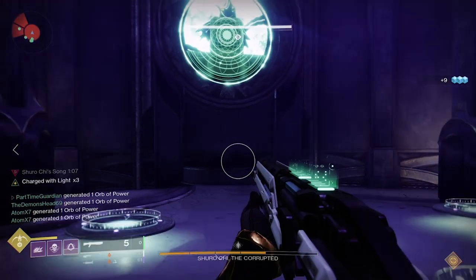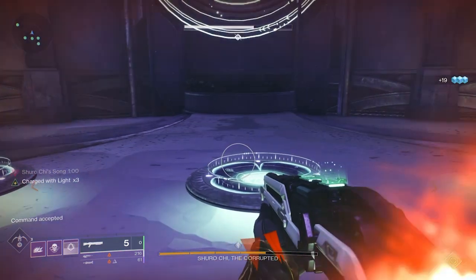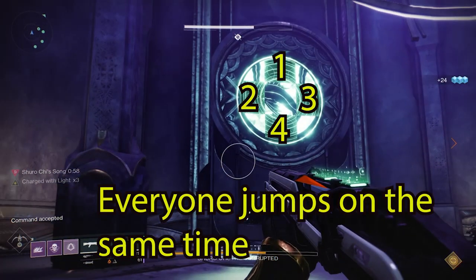For the four designated players, as soon as you get in the room, look to your left and you'll see a display on the wall. You'll also notice there are nine plates you can stand on. On the wall display, you'll notice there are nine sectors. Think of it like a phone number pad — first row left to right, second row left to right, third row left to right. That's the order, one through nine. Person one gets on the first plate first, person two on the second, three on the third, four on the fourth — in the order shown on the wall display.